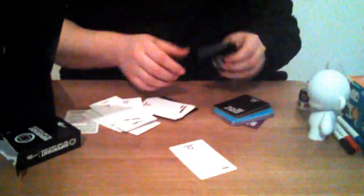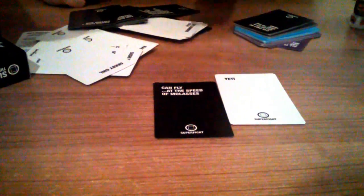For example, you can have the yeti, and his attribute is that he can fly — but only at the speed of molasses. So if this fighter is useful, then you win. Our next item from the box is a tube, and it is apparently a poster. Okay, it is a Pac-Man poster.